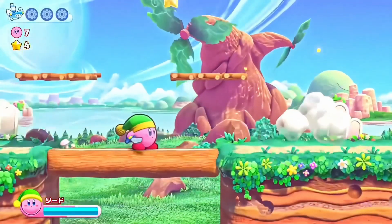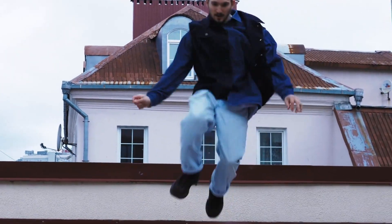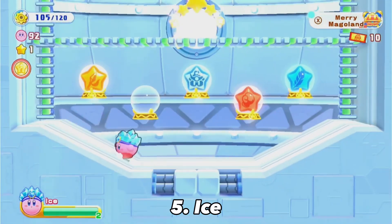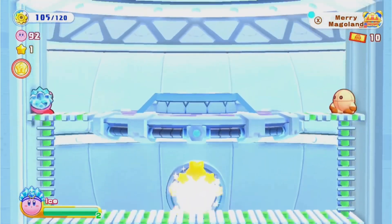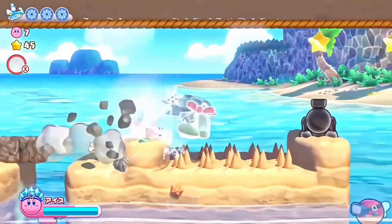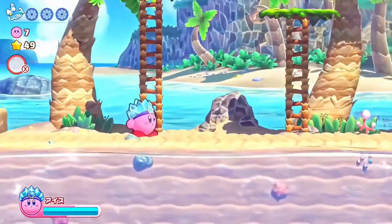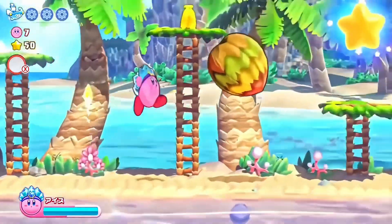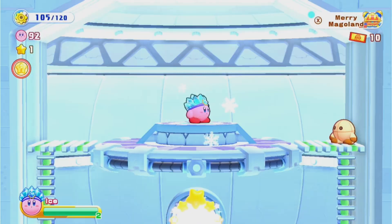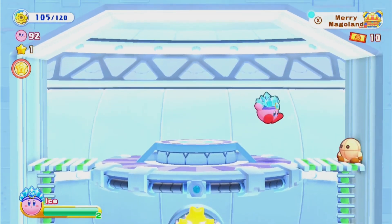Definitely one of my go-tos in Return to Dreamland. Ice is cool and I'm not just talking temperature. You get these super cool spin attacks in the air, you can freeze enemies with your breath, and once they're frozen you can kick their ice cubes as an extra projectile. On top of all that you get to ice skate as your running animation — just a super cool ability and one of the best in Return to Dreamland and also in the series.